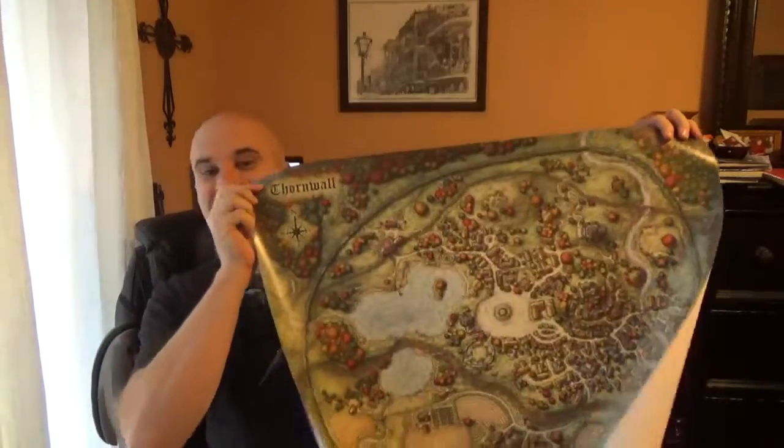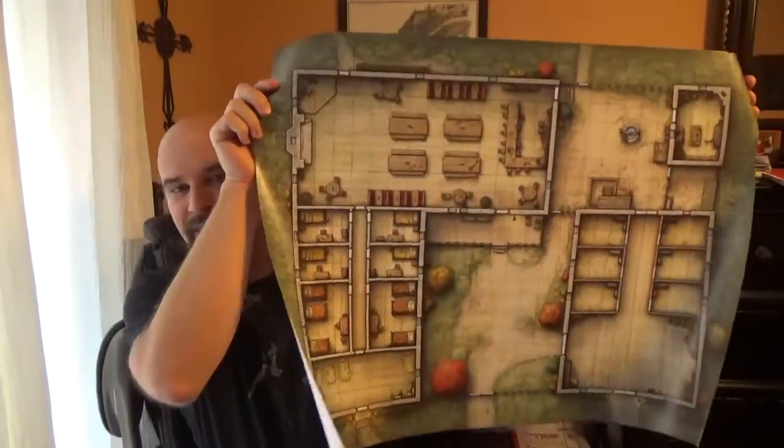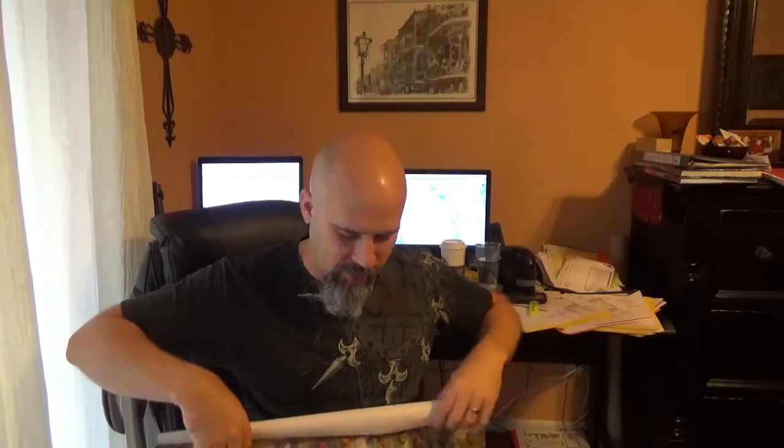I got something in the mail today and opened it up and there were some goodies in it. I just wanted to show these wonderful things off. This is a wonderful map, nice thick paper, of Thornwall for the World of Taltus game. And the second one is another map, the Greenbrier Tavern. Both of these were in the Heroes of Thornwall and are part of the World of Taltus. I got these today from a very nice friend of mine, Mark.